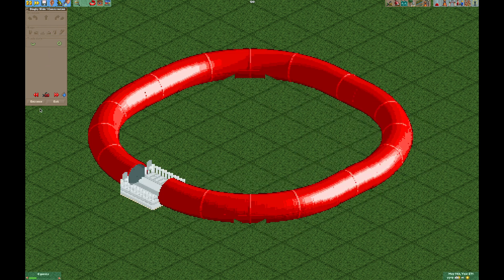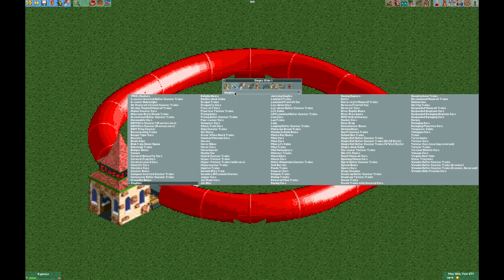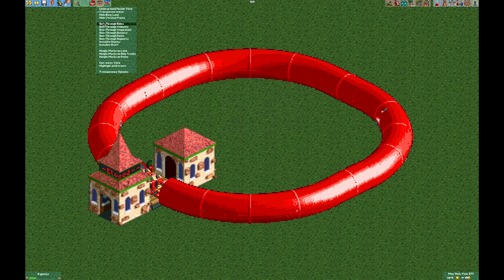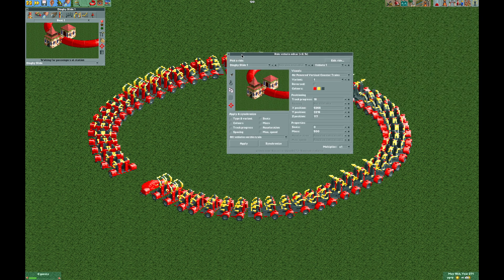Moving on to the 7x7 tile version — we construct it the same way but without the toggle track. Set up the operating mode similarly with Powered Launch Passing Station, at 15 mph since the turn radius is larger. For vehicles, use the Air Powered Vertical Coaster set to one train with 57 cars — that seems like a lot but I'll show you why. Open the Edit Ride Vehicles plugin and change all cars to something invisible. I like using the log trains: change vehicle one to a log train, then switch to variant two which is invisible.